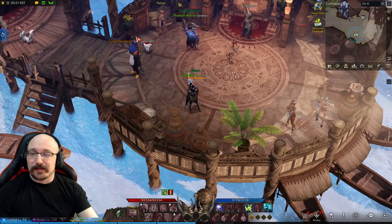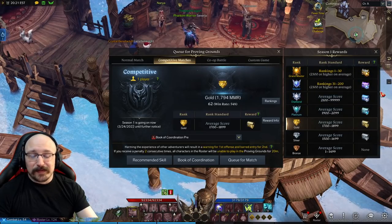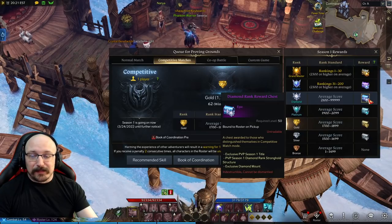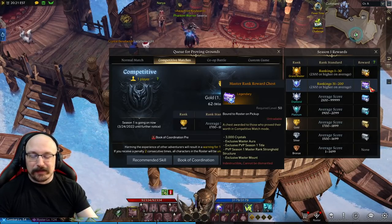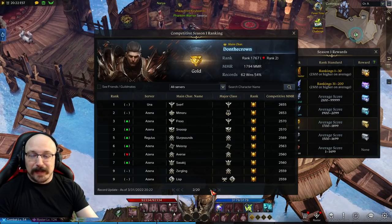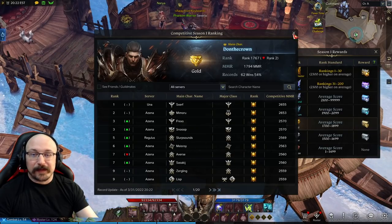This whole system is designed so that people who want to PvP a lot but maybe aren't the best in the universe are still able to get rewards. If you're really interested in climbing ranked, there are end-of-season rewards you can hover over to see: silver and gold tiers get stronghold structures, platinum gets an exclusive mount, diamond gets a title plus 3,000 blue crystals and an aura, and then 10,000 crystals for basically the top 30 players — those are the grandmasters. These are all by region. That's it for PvP — let me know if you have any questions and come by the stream.